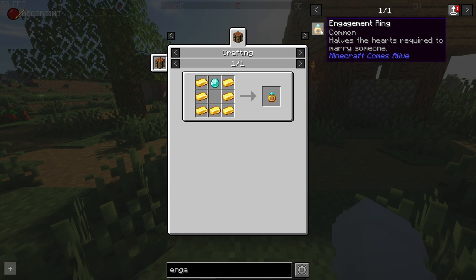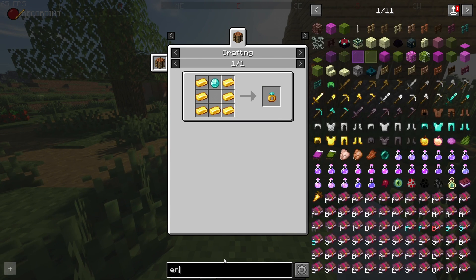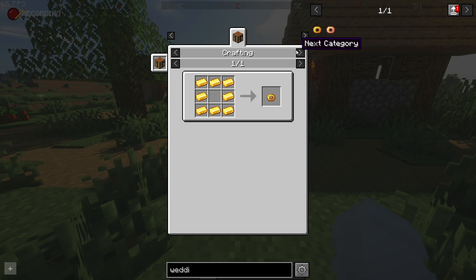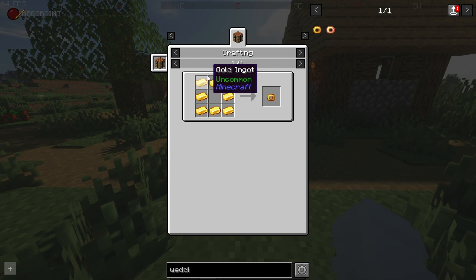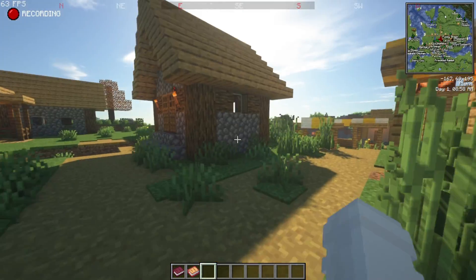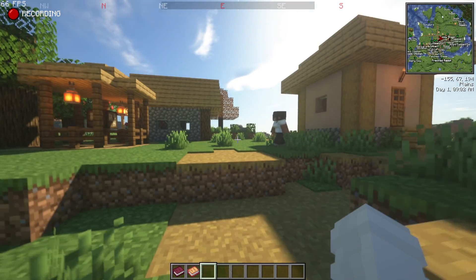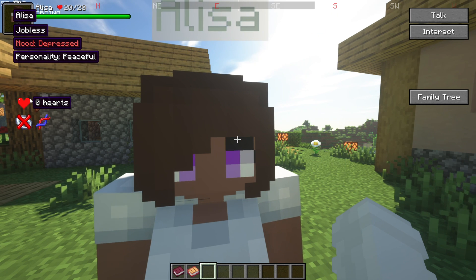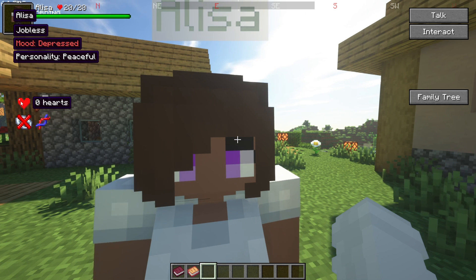Hearts required to marry: with an engagement ring you need 50 hearts, with a full wedding ring you need 100 hearts. This is how it differs from the old version — in the old one you used an engagement ring then a wedding ring to get gifts. With this one, at 50 hearts you give them an engagement ring and you're married. Hearts can also go to negatives, meaning they don't like you and will start getting mean.